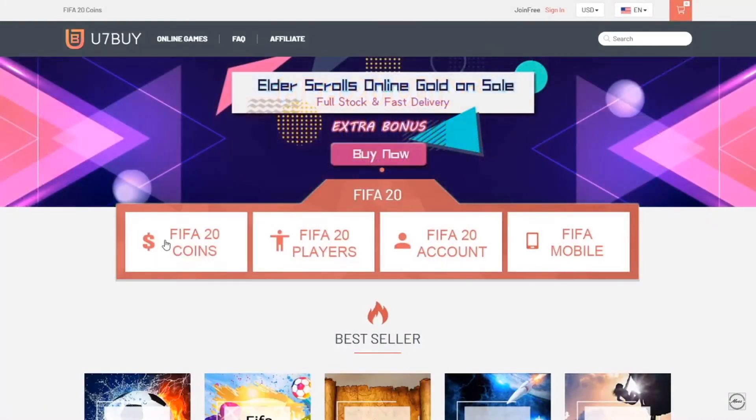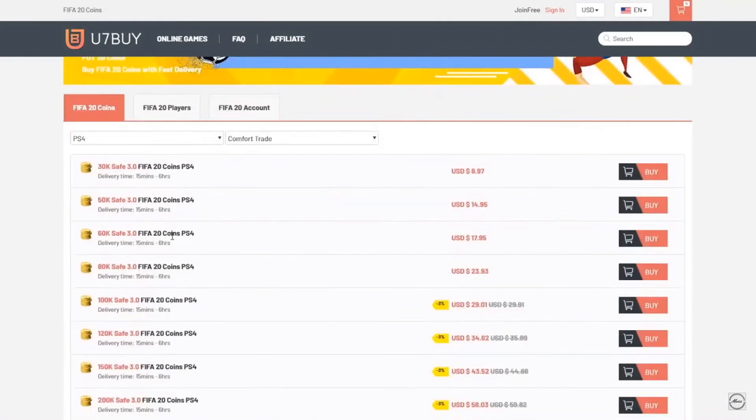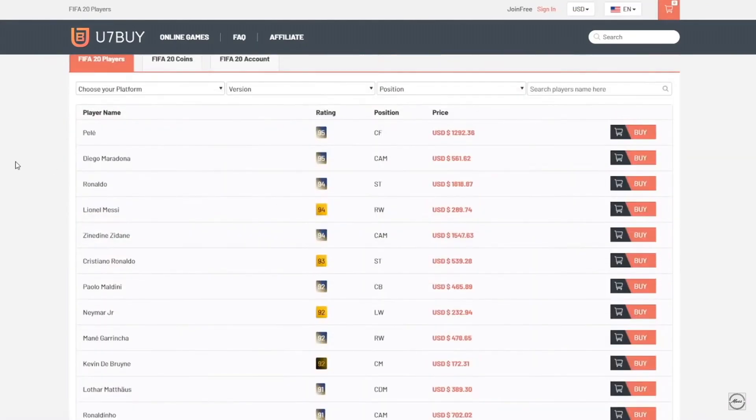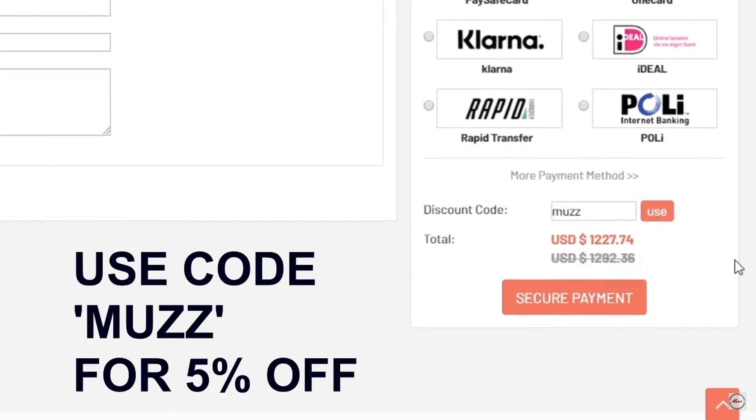If you're looking for some cheap FIFA coins, head up to ut7bar.com — you can buy coins off the website, and you can also buy players. If you wanted Messi, you could buy him off the website. Make sure to use code MOZ at checkout for a discount.